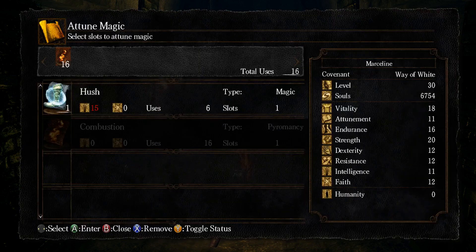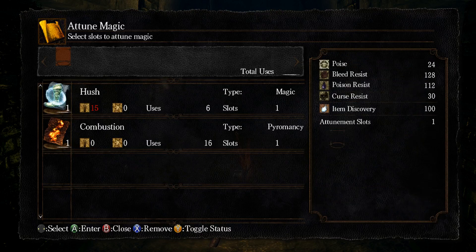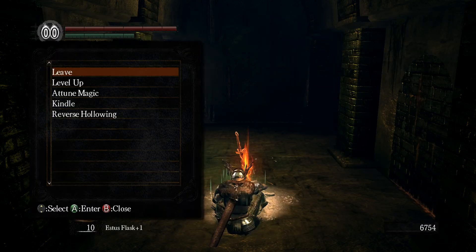Attuning magic... I don't know what Hush does. Oh, what have I done? I've removed something — I didn't want to do that. Why did I do that? I'll fix that in a second.